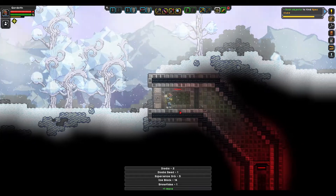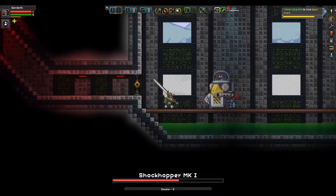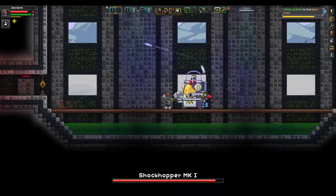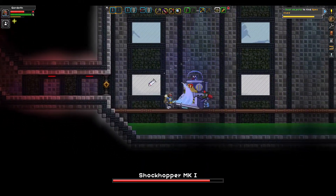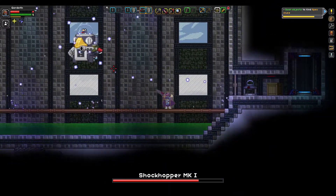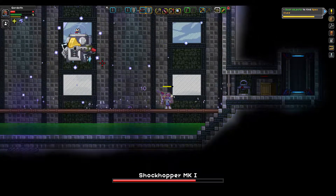Look at that. Some Diodea. Wonderful. I like the fact that I now have a glow. Shockhopper. Oh, that hit me. What's going on here? Oh yeah, I can actually just spam the block and be invulnerable to any and all damage.